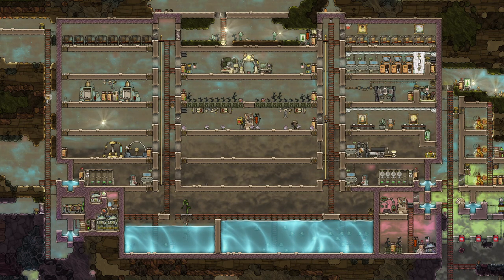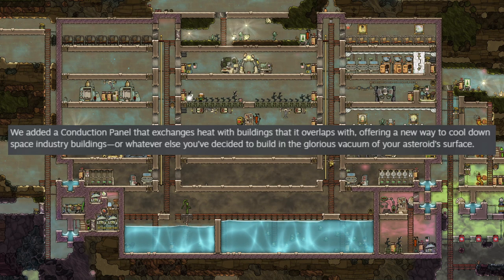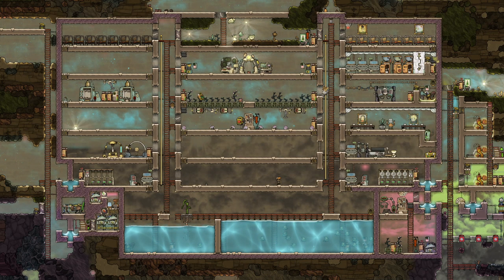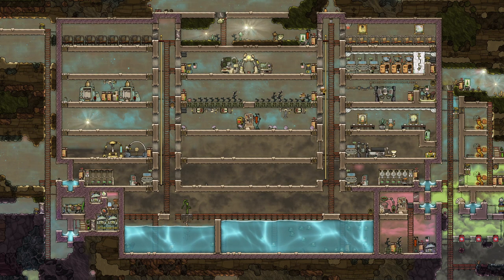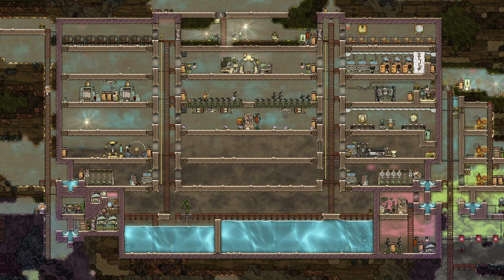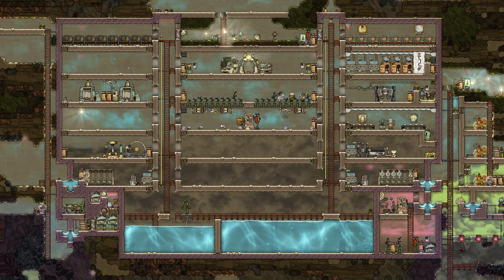First off, they've added the conduction panel that exchanges heat with buildings it overlaps with, offering a new way to cool down space industry buildings. The problem is when you build in space there's nothing to pull the heat out of machinery, so it'll overheat. A lot of people would put a drop of water underneath the building to help pull the heat out. Now there's a dedicated item to help deal with that.